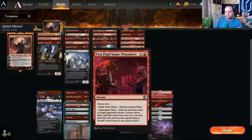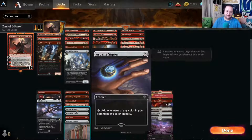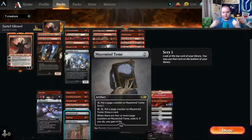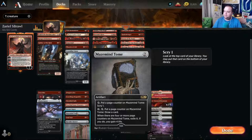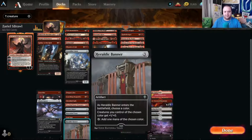Find the Prisoners from the D&D set has Breaking Chains — destroy target artifact — or Interrogate Them, which exiles the top three cards of your opponent's library and lets you play one this turn. It's pseudo card draw that also handles artifacts. We have Arcane Signet that taps for red, and Mazemind Tome for two mana: tap to scry one, or pay two and tap to draw a card. If you do this four times it exiles itself and you gain four life.